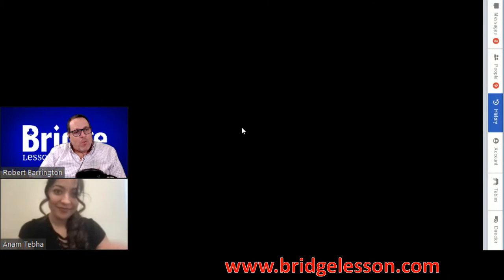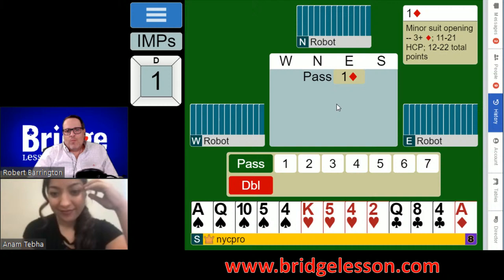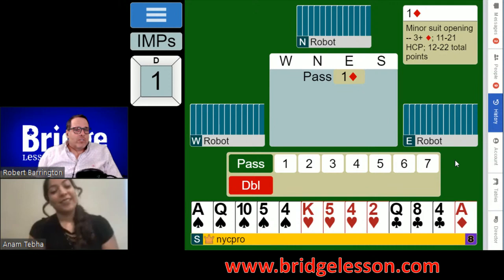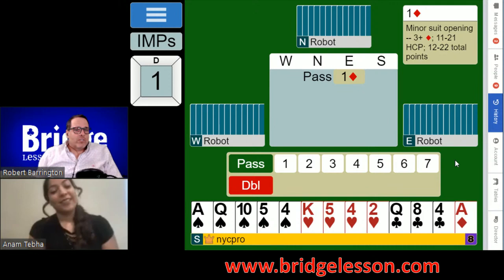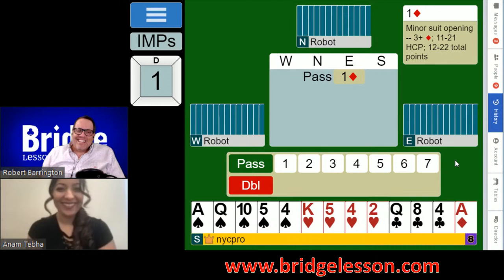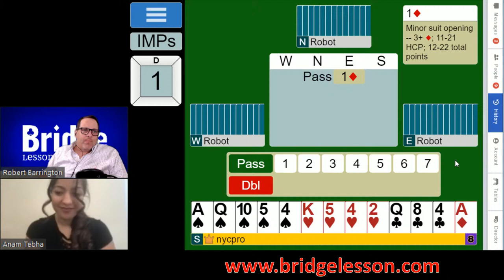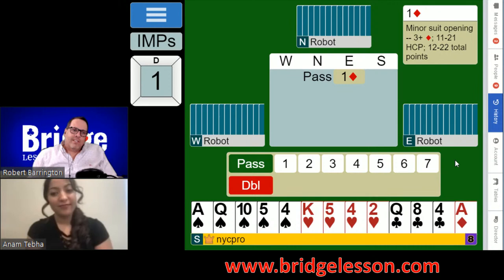Welcome everybody — Gary, nice to meet you finally, shout out from Singapore! Let's take a look at our first board. Pass, one diamond on our right. This is our hand. Let's give the audience a shot at what to bid here, then we'll take our own shot. One diamond to you — what are we doing? Pop your bid choices into the chat and we'll have our champion player hit us with some truth.